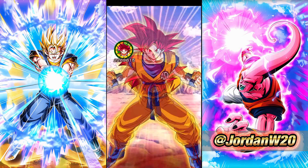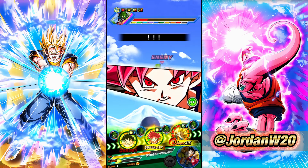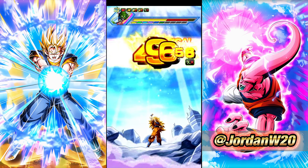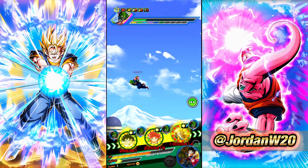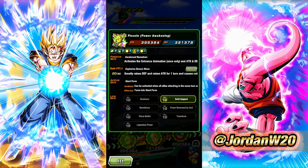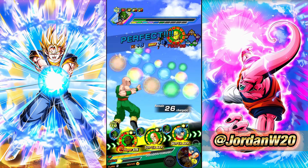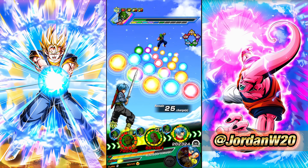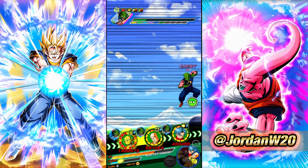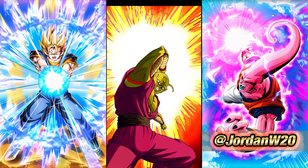23rd World Tournament Goku in theory should be a really good Battlefield unit - I just struggle to find a good setup to run him on, which is kind of why I'm using his own team here with TN. In reality, I probably wouldn't run TN, Trunks, or 23rd World Tournament Goku in most setups. We do have Demon King Piccolo sealed now because of God Goku, so we have nothing to really worry about here. The only debuff you can apply to this guy is the seal - he's immune to everything else. If you can get a seal off on these bosses, they can't do anything.